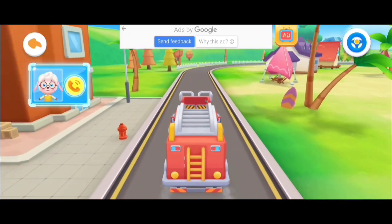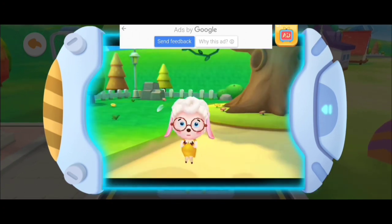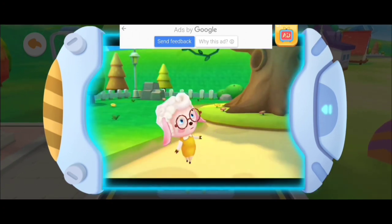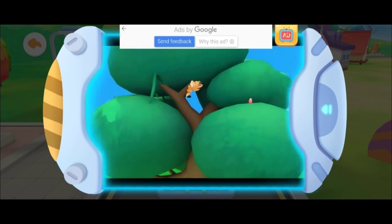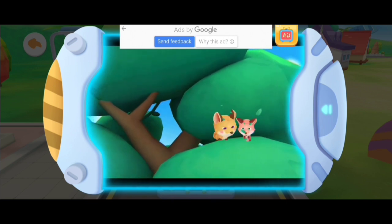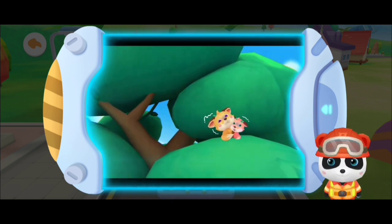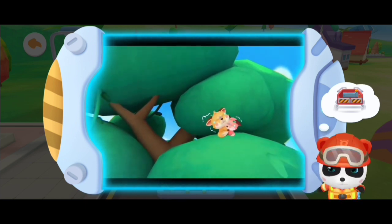There is an emergency call for help! What shall we do? Firefighter Kiki, the baby foxes climbed up the tree for fun and now they can't get down! Please come and save them! The ladder can be raised for rescue! Firefighter Kiki gets ready to go!